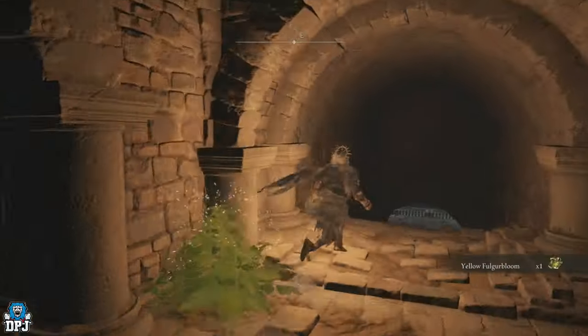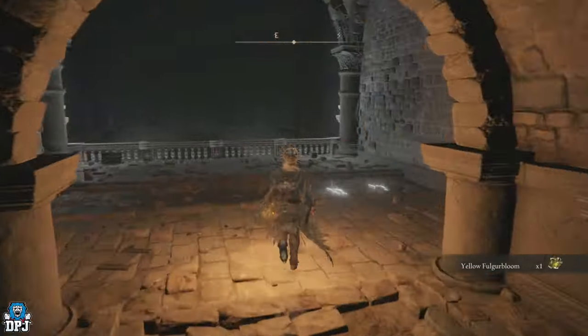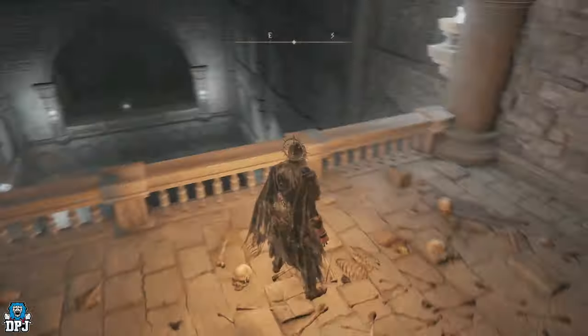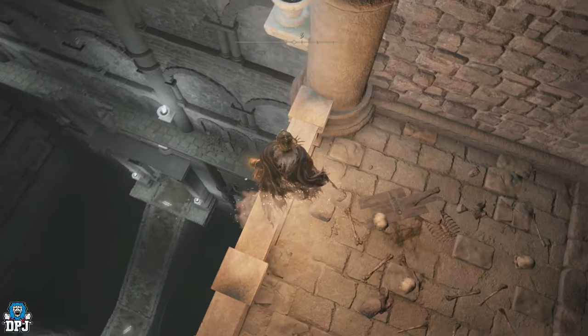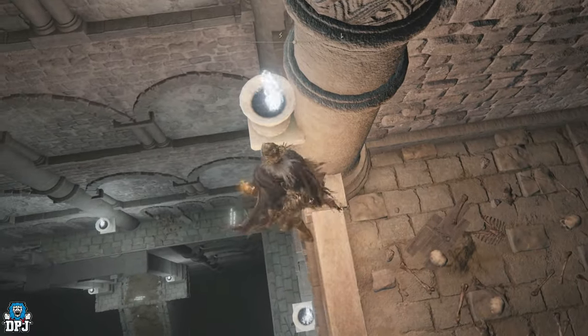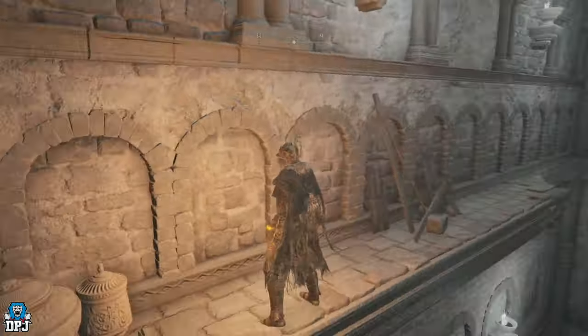From here, turn right. I'm only going to go to the important things I don't want you to miss. You'll come to this railing, and from here we have to make our way down. Slowly step off — and I mean slowly. Don't try and jump, just drop down there like that.